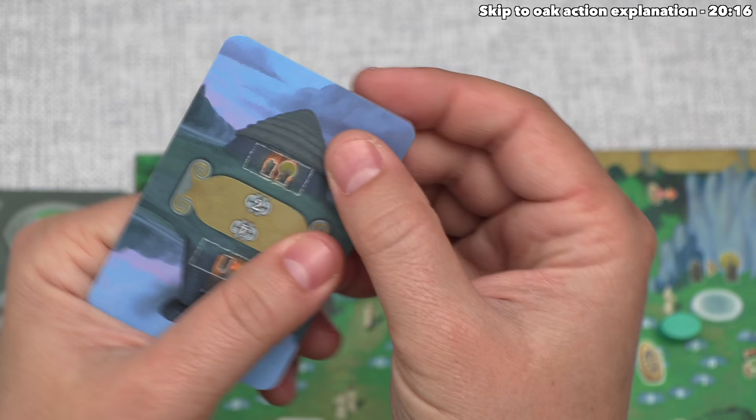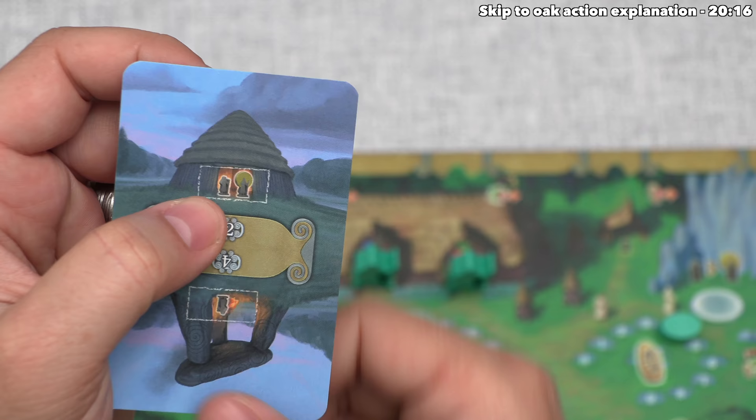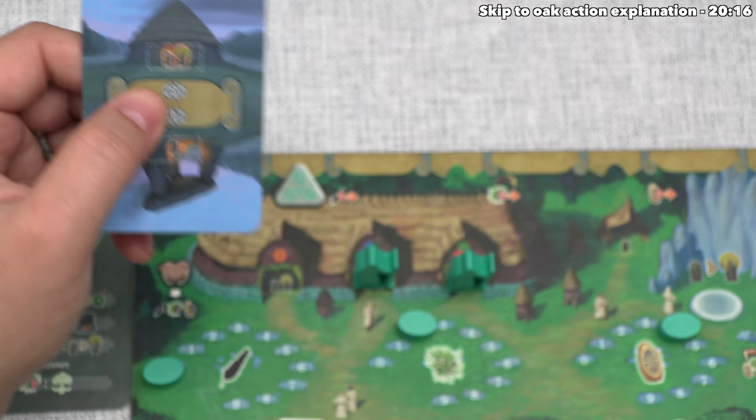The difference between these is this one can only hold regular druids, whereas the other one can take a regular druid or an elder druid. You make two less points if you want this to be an elder druid spot, and the teal player decides to go with this one.